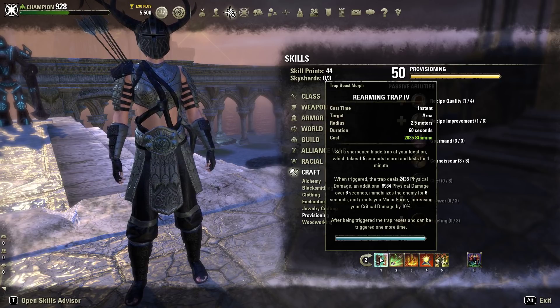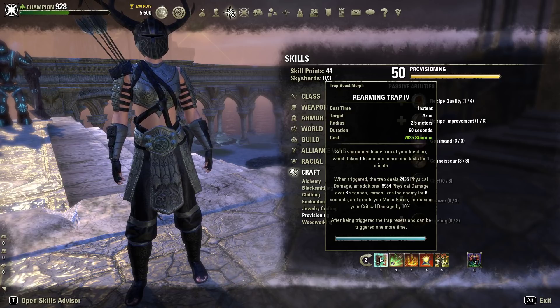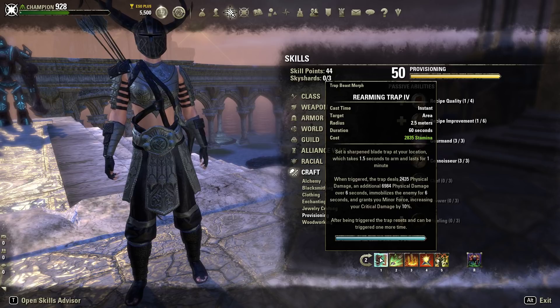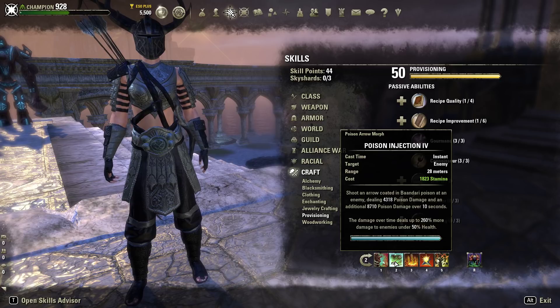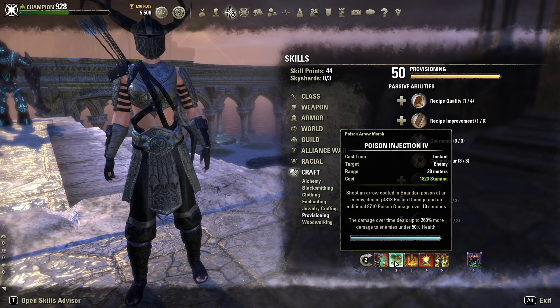On the back bar we have Rearming Trap, which sets a blade trap taking 1.5 seconds to arm and lasting one minute. When triggered it deals 2,435 physical damage and an additional 6,984 physical damage over 6 seconds, immobilizes the enemy for 6 seconds, and grants Minor Force, increasing critical damage by 10%. After being triggered the trap resets and can be triggered one more time, giving 12 seconds of total uptime. Poison Injection shoots an arrow dealing 4,318 poison damage plus 8,710 poison damage over 10 seconds, dealing up to 2,260% more damage to enemies under 50% health — essentially a bow execute, though not quite as effective as Executioner Strike.